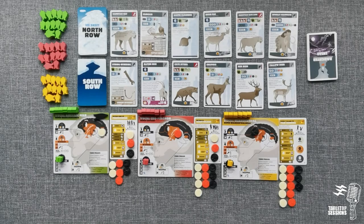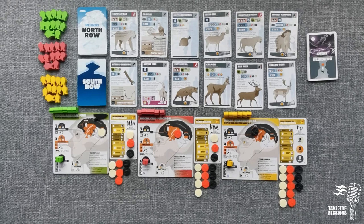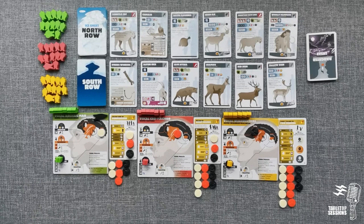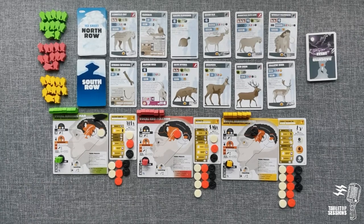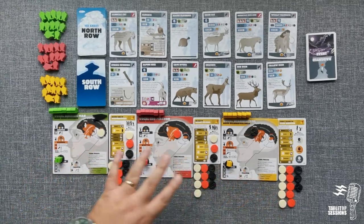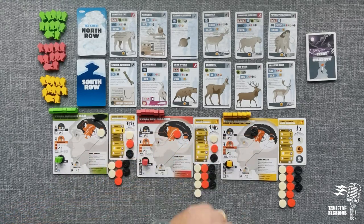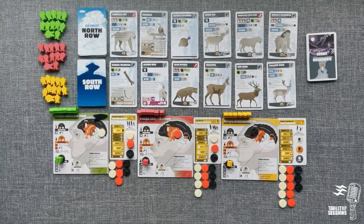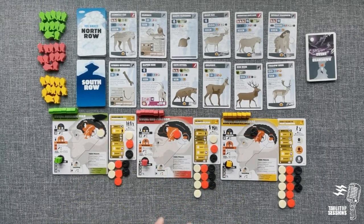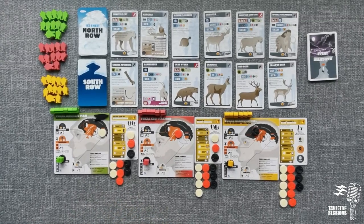Hello fellow gregarious geeks and gamers, and welcome to the solo playthrough of Neanderthal, a game by Phil Eckland and published by Sierra Mondra Games. We'll be playing solo today, running all three different types of peoples: Vocal Archaic, Cro-Magnon, and Neanderthal. The end game is to develop at least two of these into a tribal state and have at least one domestic animal each — that is the win condition.